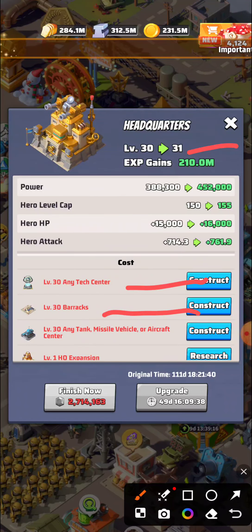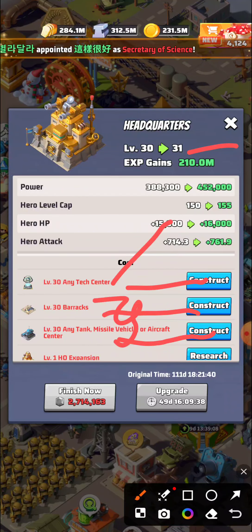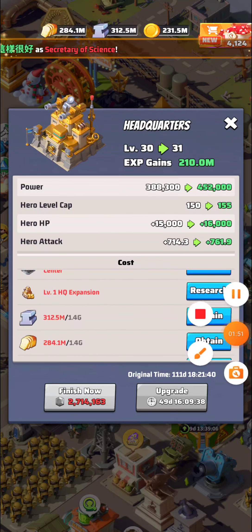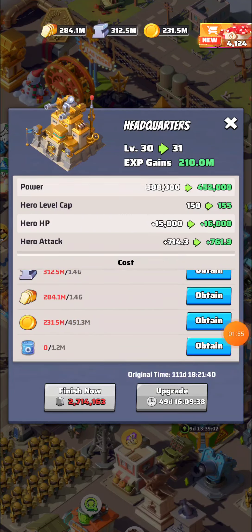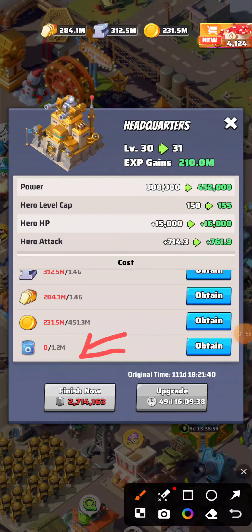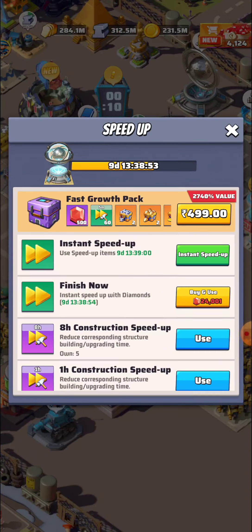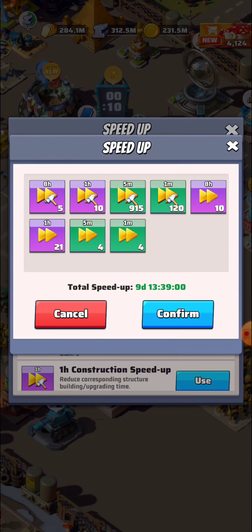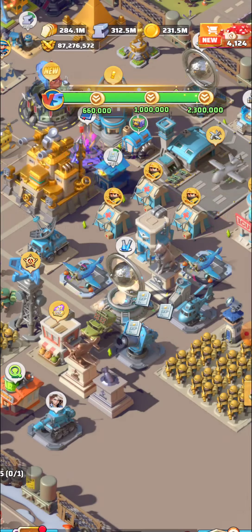To upgrade the base to level 31, we need level 30 detection, level 30 barracks, and any tank, missile, vehicle, or aircraft center at level 30 as well. Then we need a level 1 headquarter expansion, and finally they are also requiring 1.2 million oil.